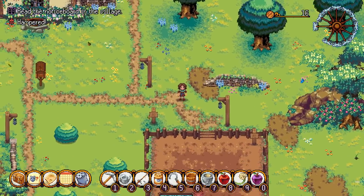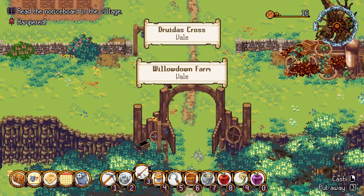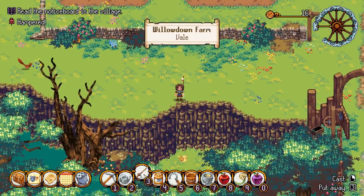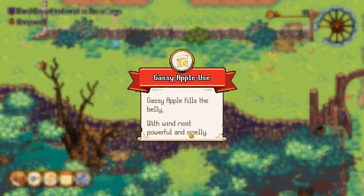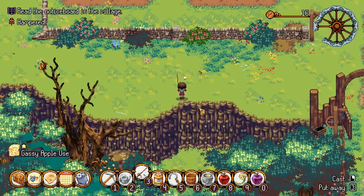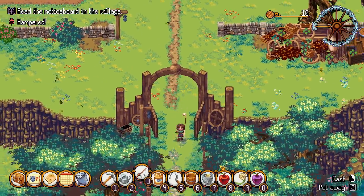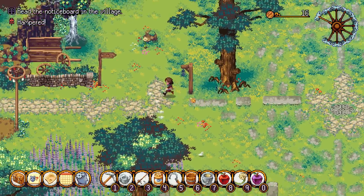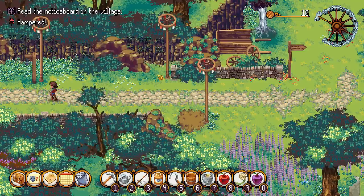We need to find Edna and Hazelnut. There's a proverb we need to use the rod for. We got a pike - first one! 'Gassy apple use, they fill the belly with wind, most powerful and smelly.' If we give that to a pig you can see it inflate. It's a good day to go out and do something - no rain today. This game is so gorgeous. I truly love this game.